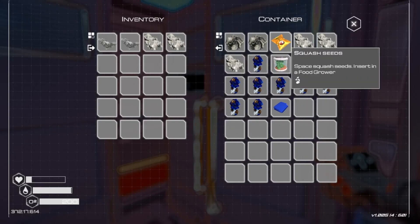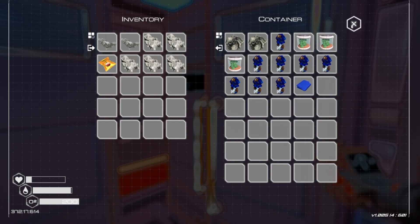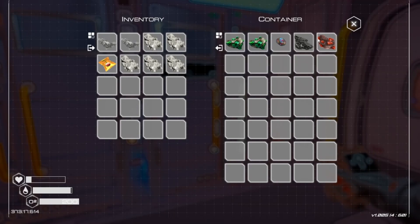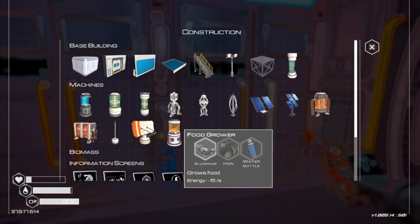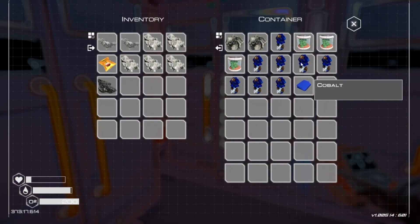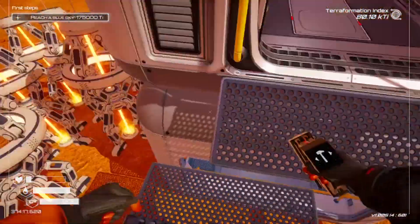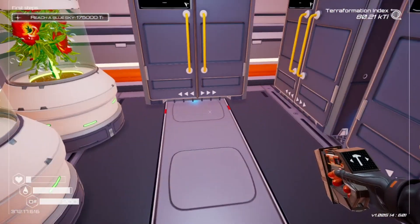I'll take the nice squash seeds. I also need to check what I need — I got the food grower. I need iron, aluminum, and a bottle of water. So that's like the start of it right there.